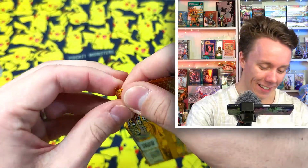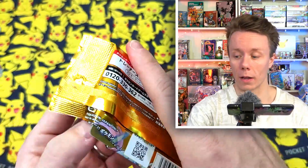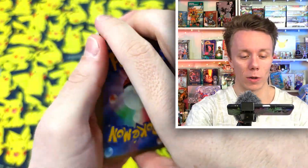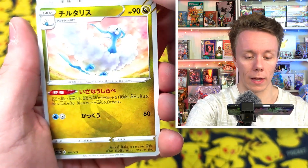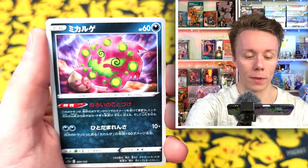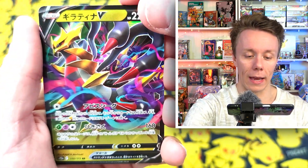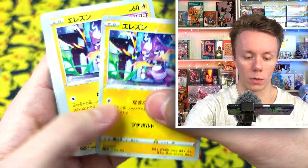That's packet number six, by the way. We got a super art rare, so we still have a chance of another one — purely because these came from two different sets of five. There's a Toxel, there's a Swablu, there's an Altaria, there's a Spiritomb. There's a Giratina, there's a Basculegion, there's a Miltank, and oh — two Toxels!